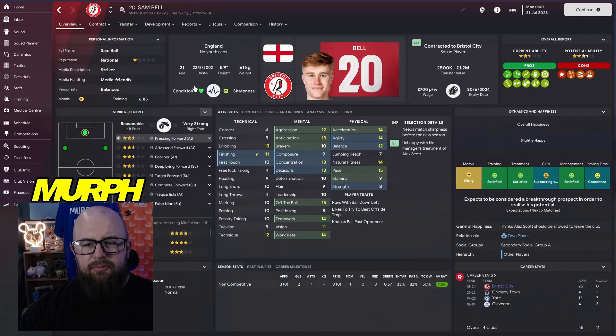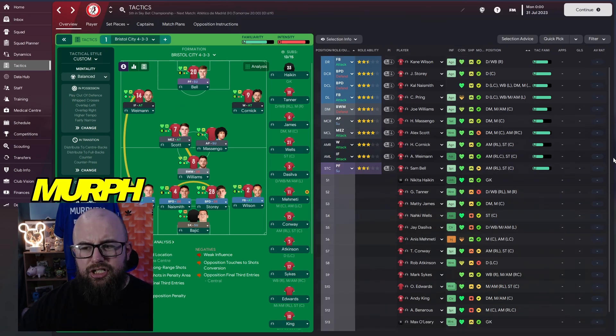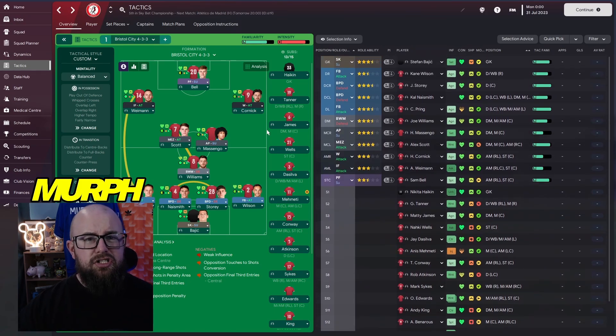We're trying Sam Bell out as a striker but he probably won't be our starter. Nakiveld and Weyman are still here — Weyman is still asking for a new contract, which we haven't given him yet. I think we can replace him next season if we get promotion. Nothing else has changed so far: no more transfers in, staying solid as we start season number two.